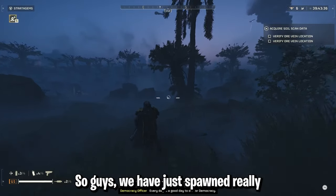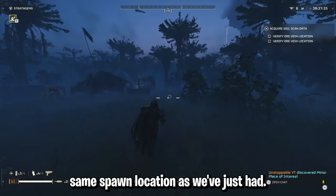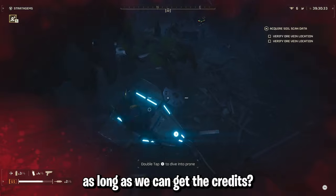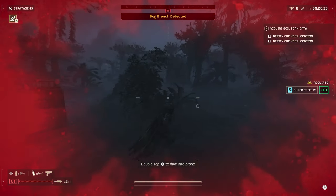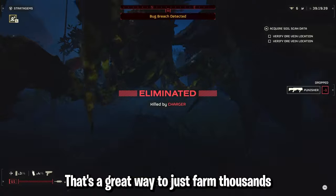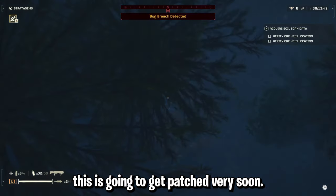We have just spawned really close to it — it is just behind us. And it is the exact same spawn location as we just had. So we're going to jump over here. Doesn't matter if we die, as long as we can get the credits. As you can see — 10 super credits again! And our total has gone up twice, because super credits are instant. So it's a great way to just farm thousands and definitely get ahead, because I would imagine this is going to get patched very soon.